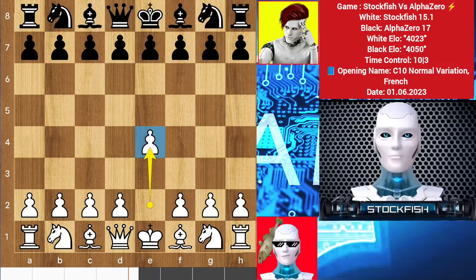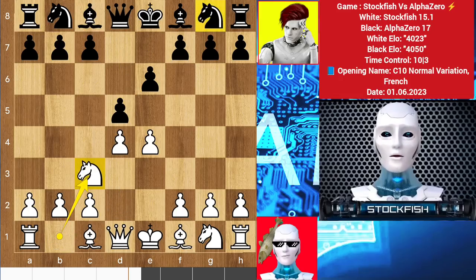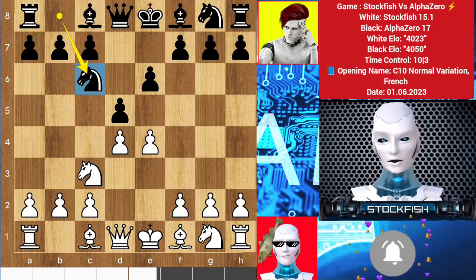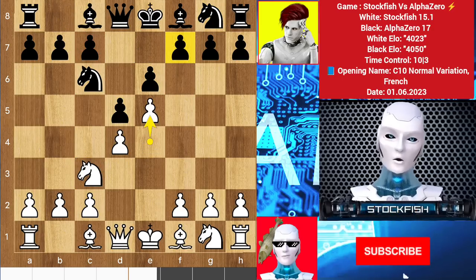I started the game with e4, we have e6 French defense, d4 d5 knight c3. Last day we saw the classical variation of French defense by Magnus Carlsen, but AlphaZero played knight c6, blocking his pawn from moving, so e5 by me.